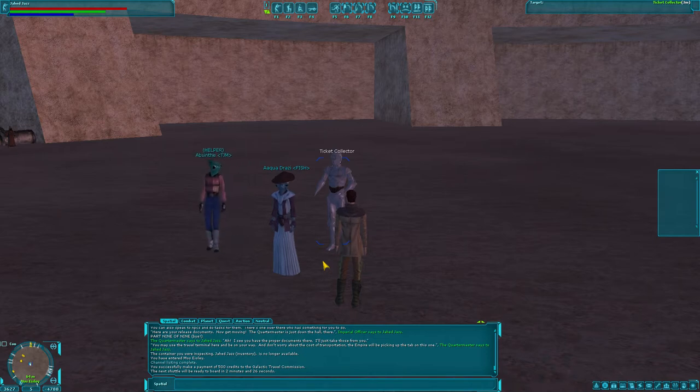You could pick the planet before you even get into the game to go where you want, and then you could just be there. But this one has limited options for picking planets. It would have made me pick Rebel, Imperial, or Neutral, and assigned me pretty much Mos Eisley as my starting point.